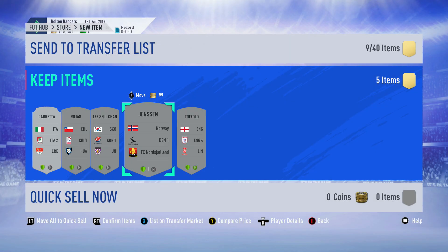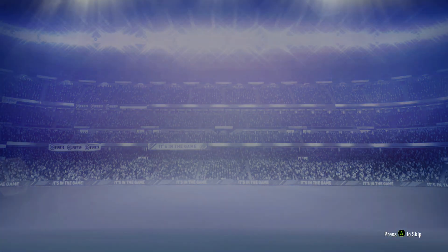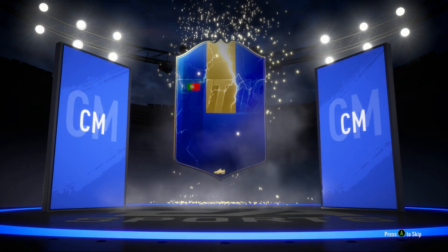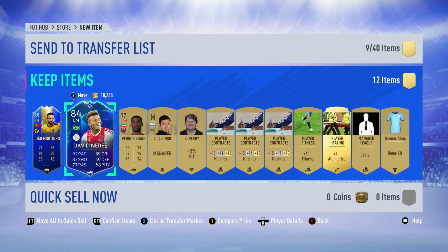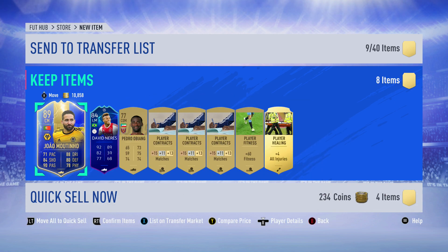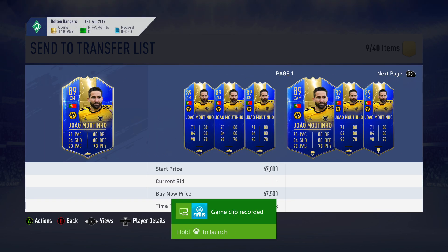One of my biggest videos on my channel is my bronze pack method overview, so if you want a full video on this go check that out. Oh my gosh - we got a walkout! We got a Team of the Season Portugal center mid, Joao Martino! He's probably around 25 or 30k but that's a Team of the Season player. And then another one - oh my goodness, can you believe it? Look at this pack! That's unbelievable - was that a 7.5k pack?